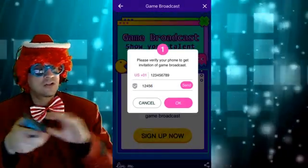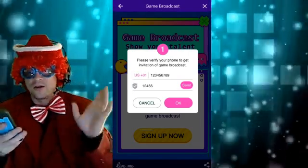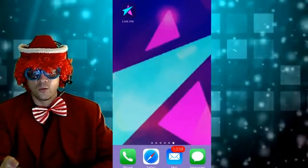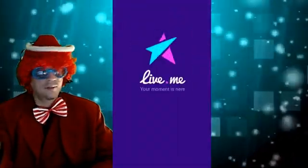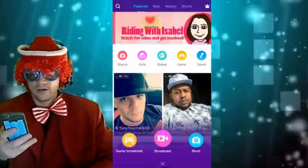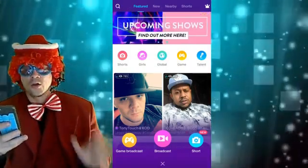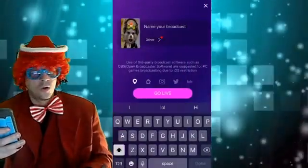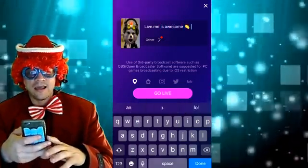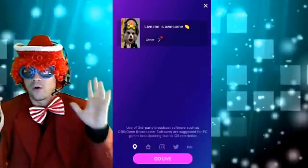At this point we have to play Imagination Land because I'm already signed up, so you're going to get a congratulations message — you put in the right code. Then you're like, great, now what? Well, great question. You're going to close out the app, wait a couple seconds, then reload this amazing Live.me application. Go into the bottom part and you'll notice there's a new yellow button called Game Broadcast. Press it — and here we are. Live.me is awesome! At this point we're ready to go live — we've enabled it.